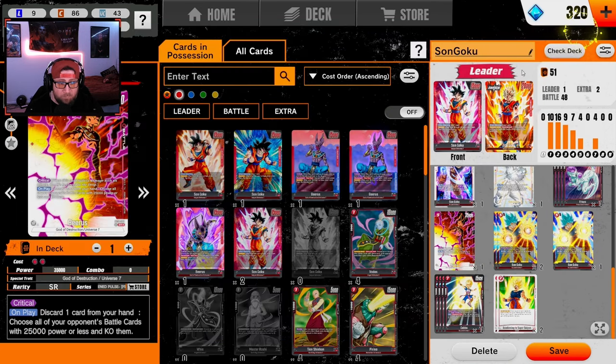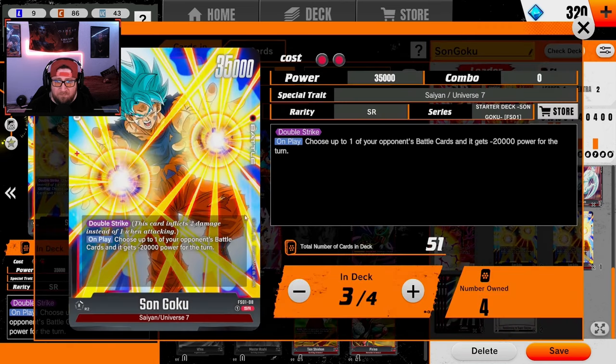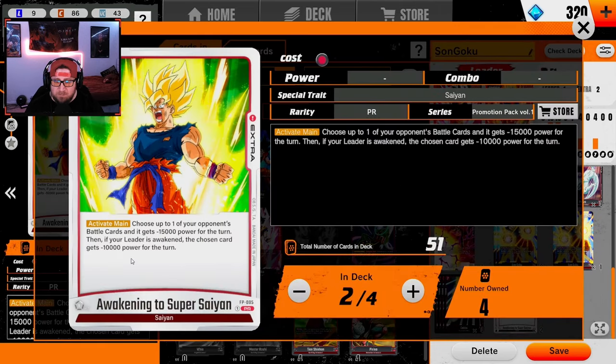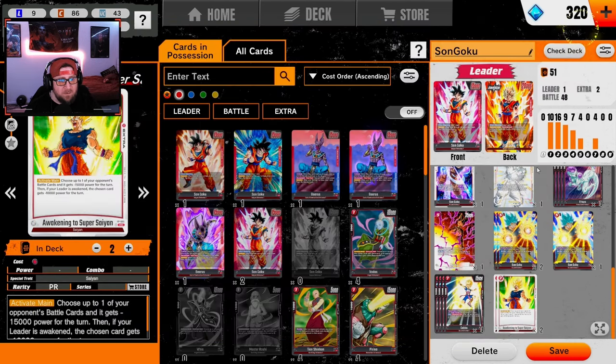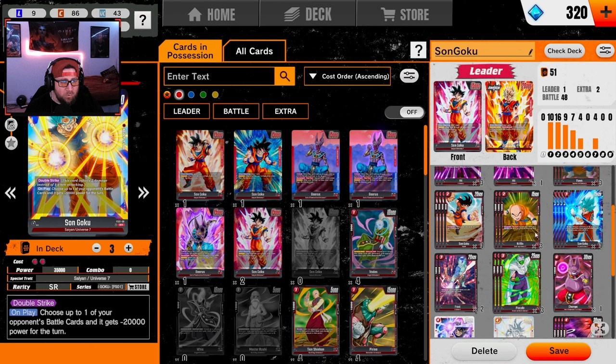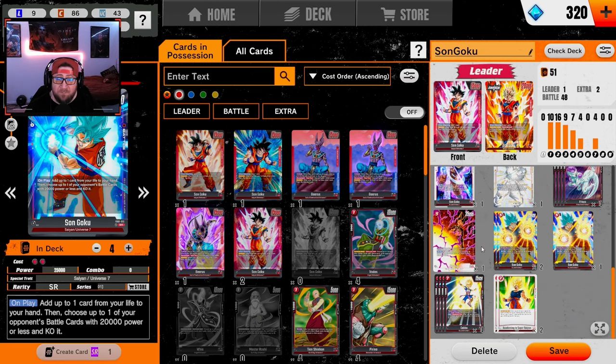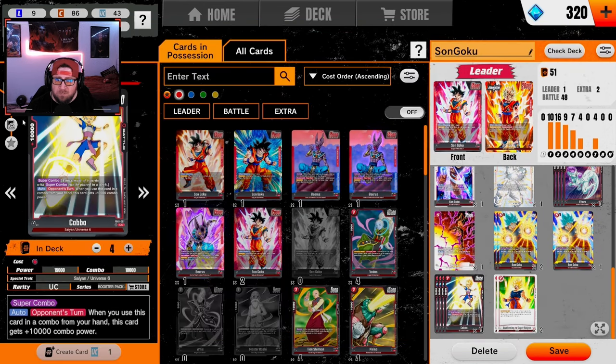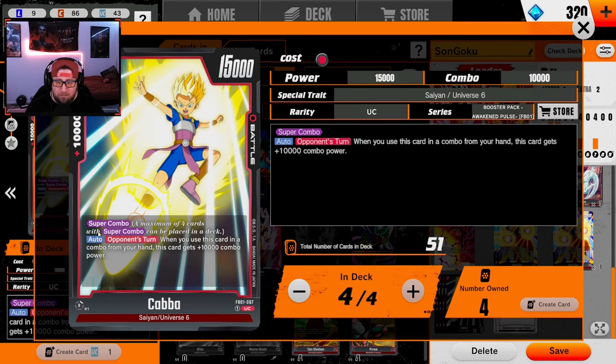Red is going to be one of the best decks in the game, especially with Set 2 coming out, so I only opted for one Beerus but I think this card is insane. Then we've got the five-drop Goku with Double Strike to help close out games — on play you choose a battle card for negative 20k power. Combined with our extra card Awaken to Super Saiyan, you can negative 25 and destroy — I've killed a 50k Gohan with this.